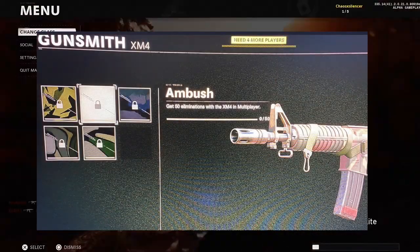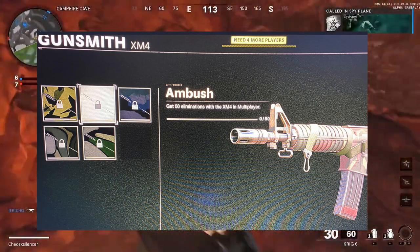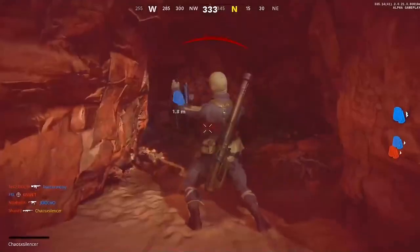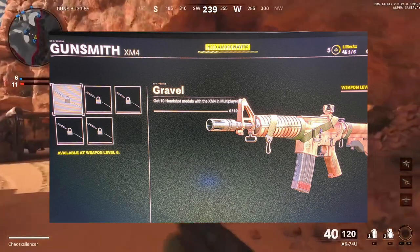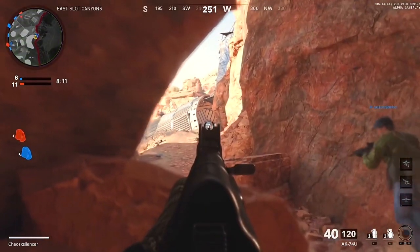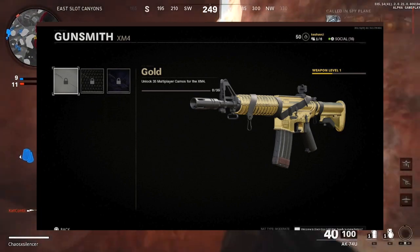Next up, get 50 eliminations with the XM4 in multiplayer. That's only the second challenge - the last one is probably going to be around 250 to 500 kills, like we did get leaked earlier. And 'Gravel' is get 10 headshot medals, so this section is all about headshot medals. It's not going to be just 10 to unlock the full section - it's probably going to be around 100, like we saw leaked. As you can see on your screen right now, here is the gold camo - let me know what you guys think in the comments below.